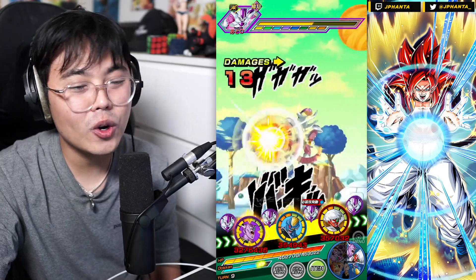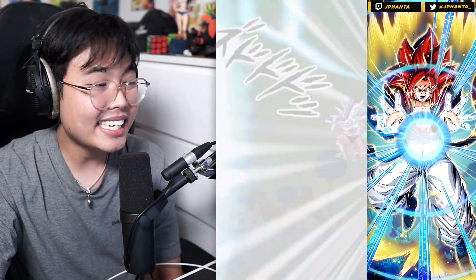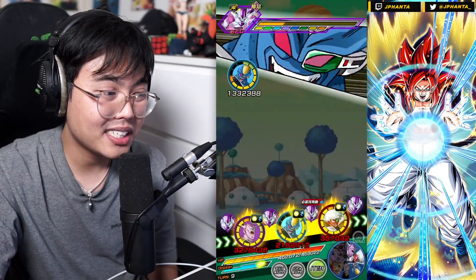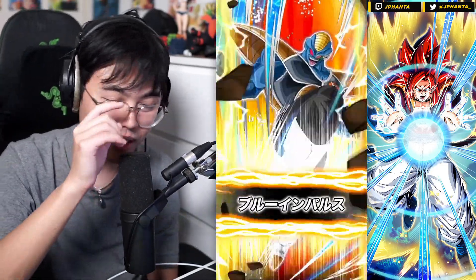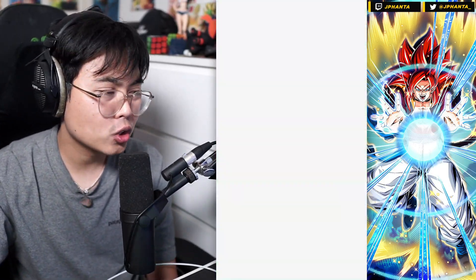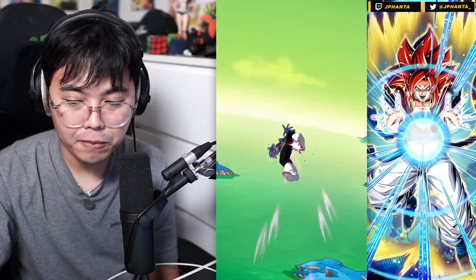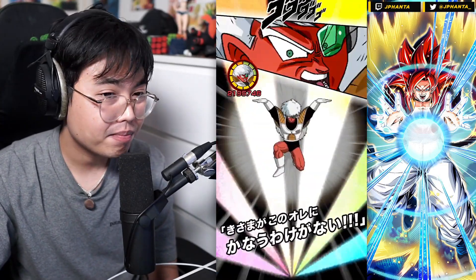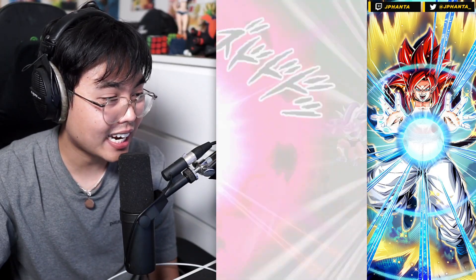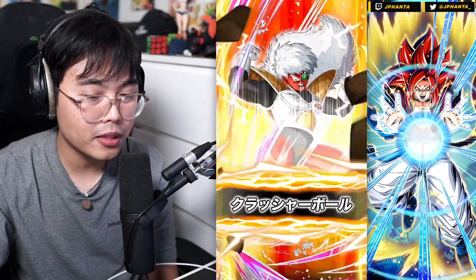We have every single Ginyu Force EZA free-to-play unit except for Tech Goldo and the Tech Ella Ginyu Force. We are running the physical Ginyu Force here. He only has the first step EZA, so he has the 120% leader, which only makes him comparable to the Tech Ginyu Force already. I think Tech Ginyu Force is actually still better even after one-step EZA from the physical.